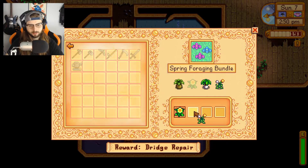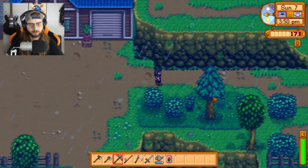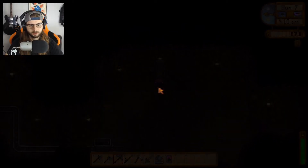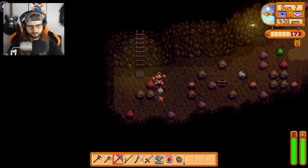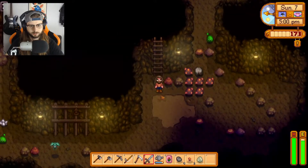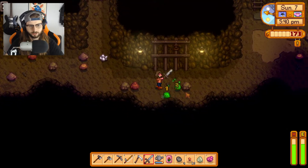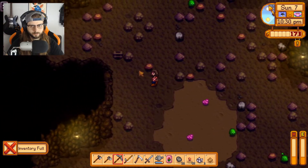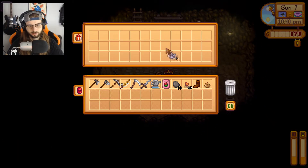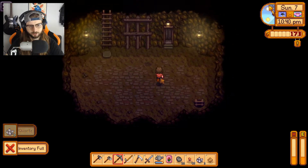Bada bing, bada boom. I just want to focus on copper. Obviously I'm gonna be picking up stone and stuff too. Wait — I have the elevator unlocked. Let's get to at least level 10. Some copper — I believe it's 5 for an ingot. Jackpot! Look at this. I don't want to be caught in the middle of you. You're really hurting me. And... level 10! E-Z-P-Z! Bada bing. What do we get? Leather boots. Cool. Let's put them on. One defense, one immunity. Let's go home. It's 10:40 p.m.